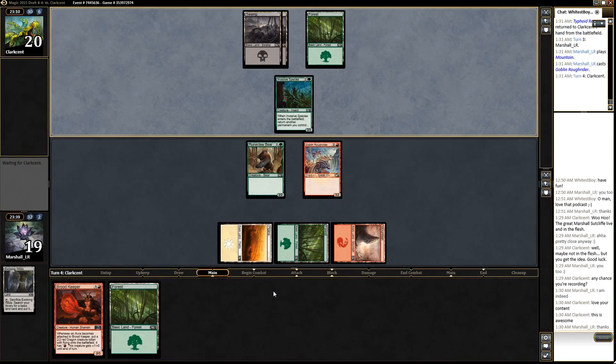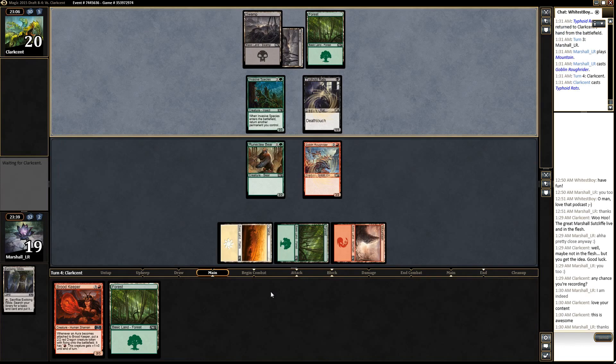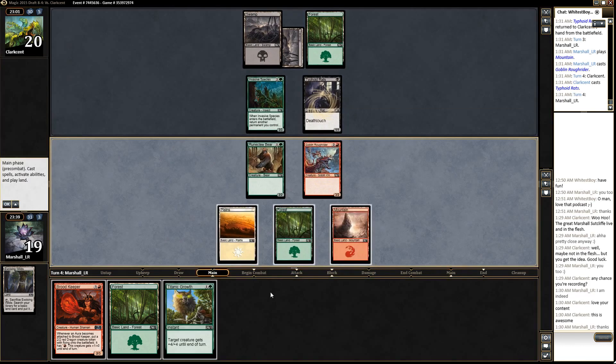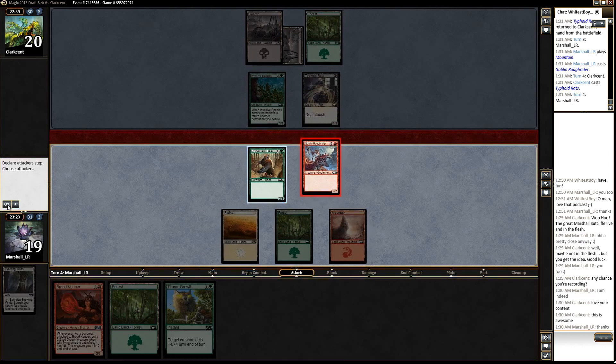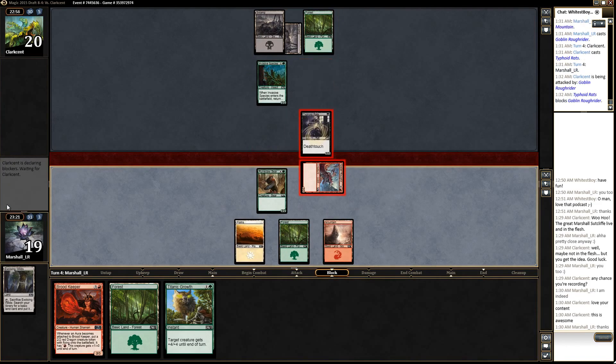Roughrider says go. What could he have? If he wants to trade Roughrider for the death toucher — I think I can live with that. The question is do I attack with the Runeclaw Bear as well? I don't think I do. I think he's just going to trade the Rats. That's good — we want to get that out of the way because Typhoid Rats is very good against Titanic Growth.